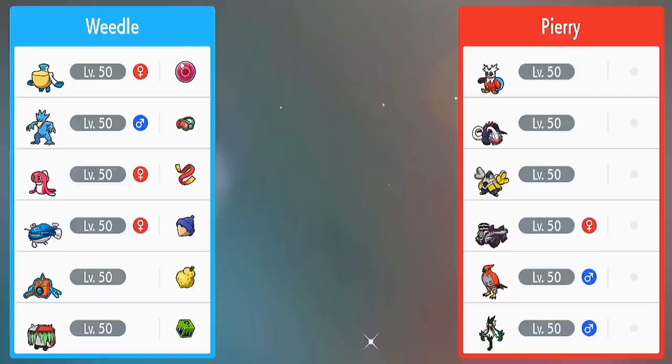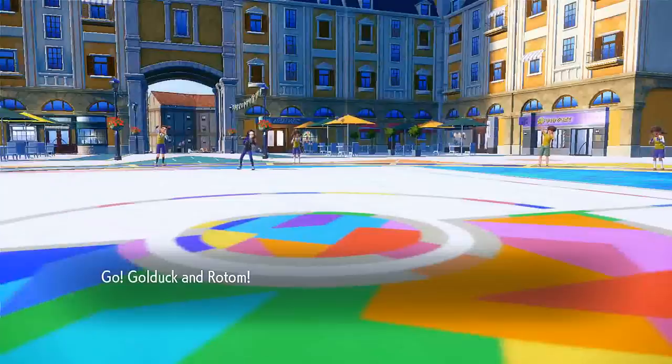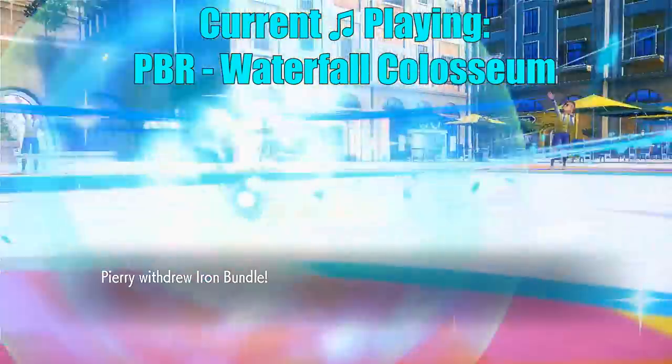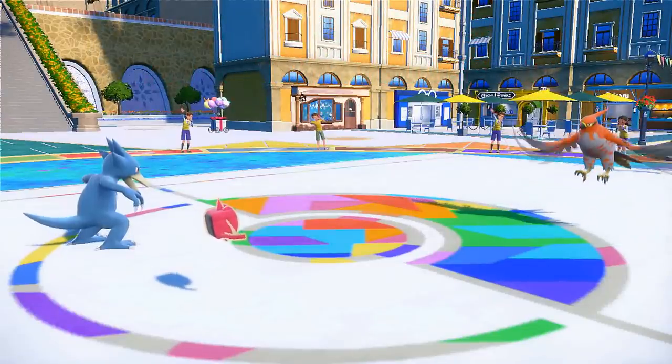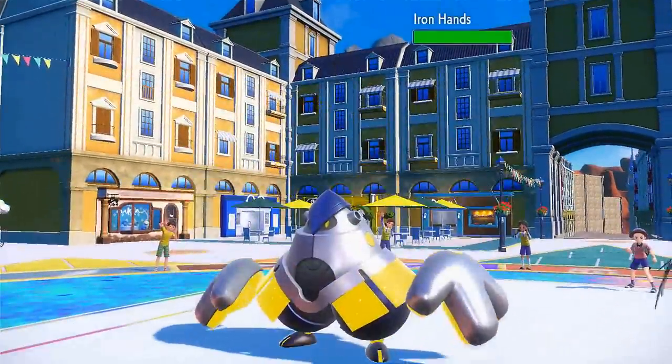My final opponent today is packing a cool team — Iron Bundle, Garchomp, and Meowscarada. You barely see Meowscarada nowadays, but of course the one time I run into it I'm on a mono water team that Flower Trick can shred through. I lead Golduck and Rotom Wash because I want to use Simple Beam into Rotom Wash — I didn't get to use any Nasty Plots last game and want to try Simple with Nasty Plot just for fun. They switch out into Iron Hands to avoid a Thunderbolt and Terastallize into Grass type.